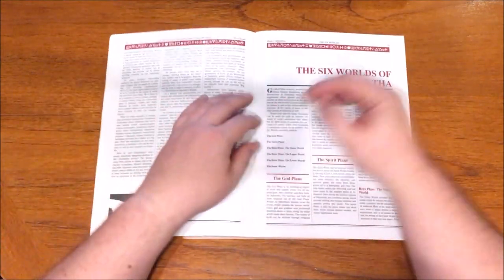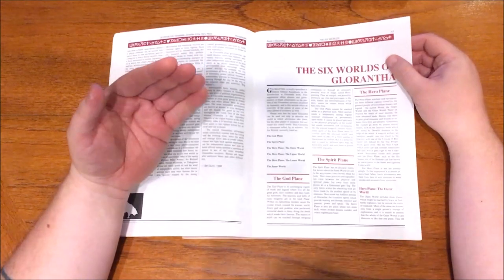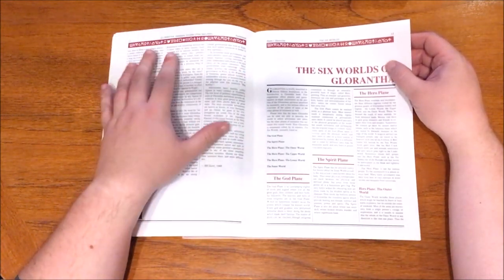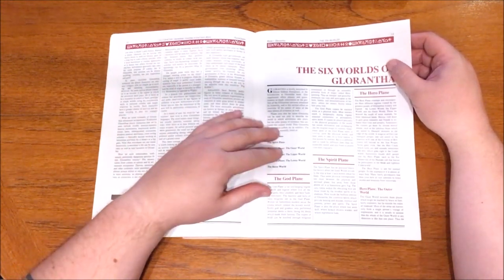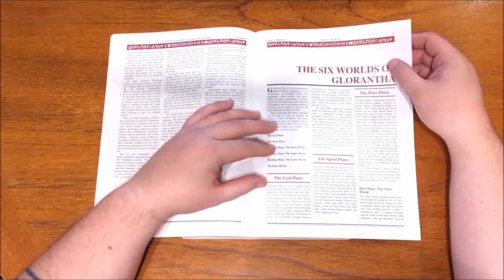Following that, we have the six worlds of Gorantha. First up, the God Plane — a metaphysical region of myth and legend where the gods reside. Both heaven and hell are here, and every deed performed by a god or goddess is replayed. These can be reached by powerful religious ceremonies or hero questing. Heroes can take part in great events from history here, although it cannot be reached in a physical body.